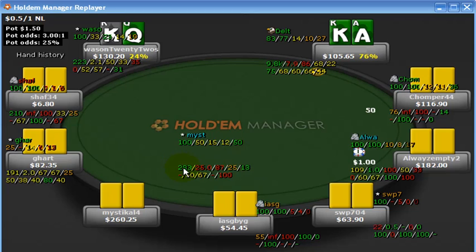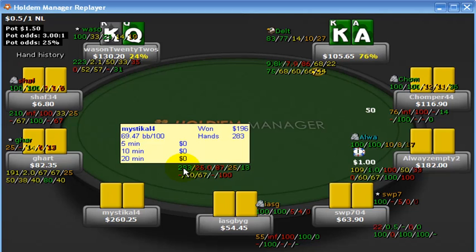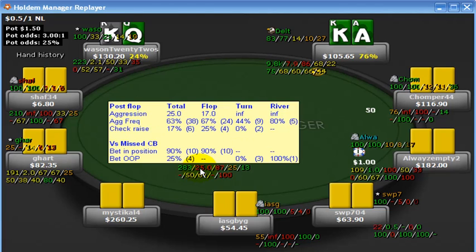Bottom line here shows your total hands and a breakdown of what he's winning over the last 5, 10, and 20 minutes. This here is his aggression factor — broken down post-flop, as you see there — showing his total aggression on the flop, the turn, and the river.